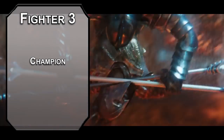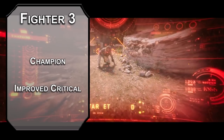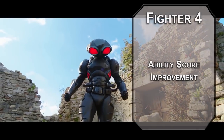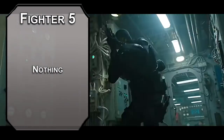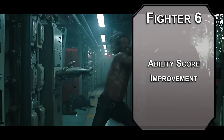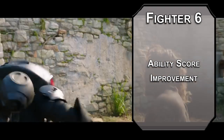Third level fighters can choose a martial archetype, and the Champion is simple but effective. With Improved Critical, you get a critical hit on a 19 as well as a 20 — that doubles all of your damage dice, so Hunter's Mark and Colossus Slayer get included for some big hits. Fourth level fighters get an ability score improvement: bump that strength so you can lift a submarine. Sixth level fighters get another ability score improvement so you can cap your strength, giving you a plus 5 damage bonus per hit, or plus 9 against your favorite enemy.